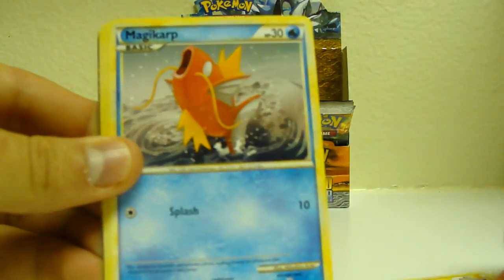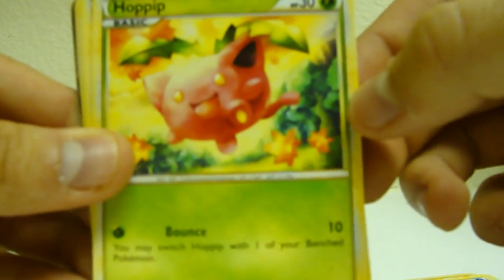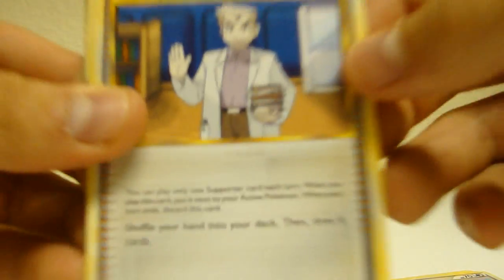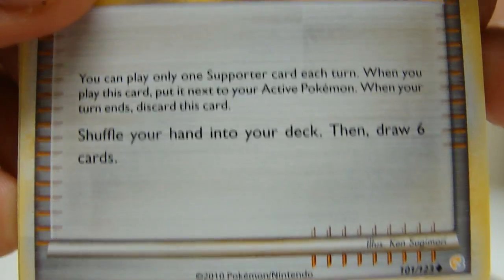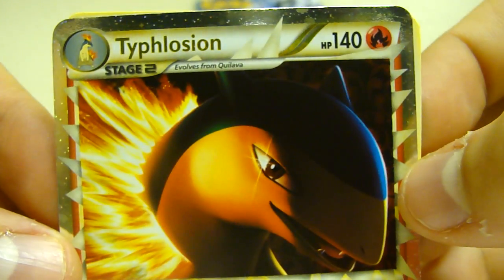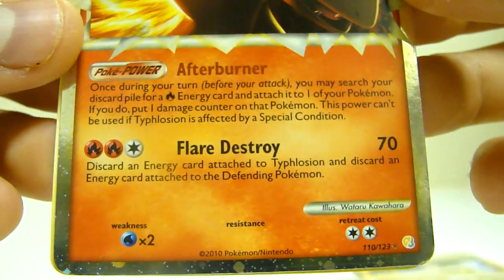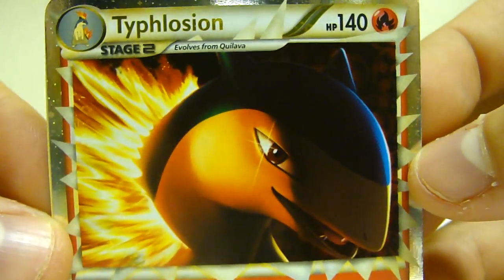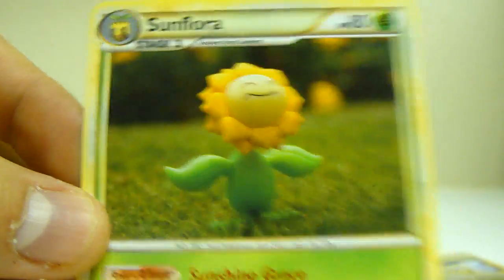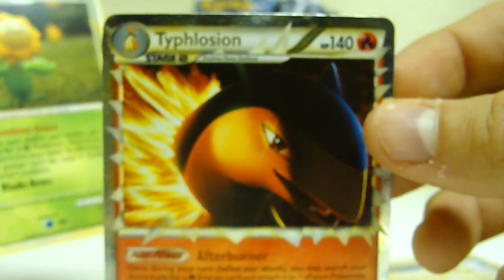Koffing, Mareep, Magikarp — it looks like something else back there too. Girafarig, Professor Oak's New Theory: shuffle your hand into your deck then draw six cards, could be interesting. Pokégear 3.0, Copycat. And yeah, that's one I really wanted — it's Typhlosion Prime! Sick, sick. That's the third Prime in this box. And a Sunflora rare. That is just awesome. It's a great turnout in this box.